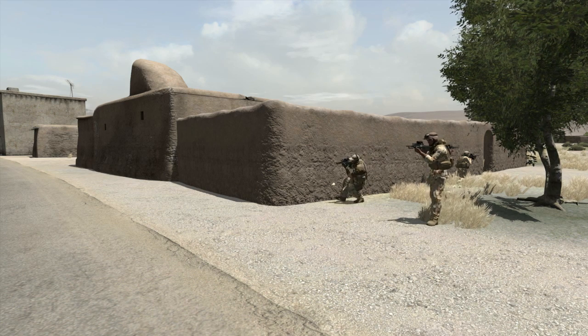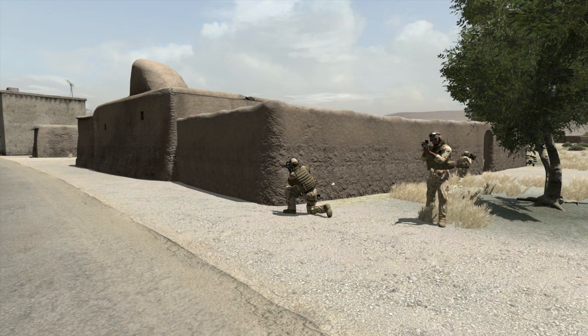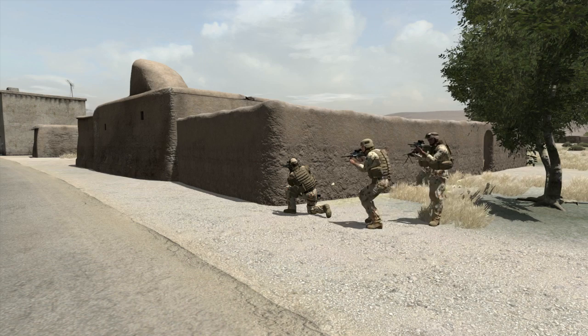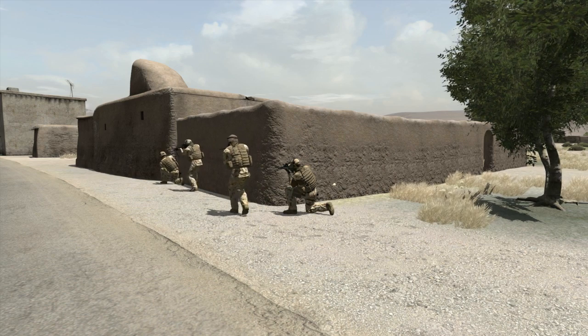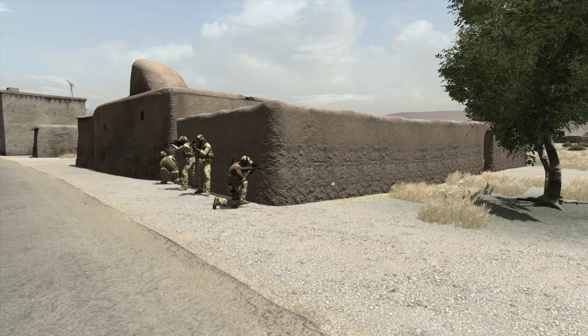Next, the second man moves up to the corner and takes a knee to peek around the corner. Once the second man is set, the point man covers the team's front and 45 degrees to their flank. When these sectors are covered, the two remaining members are able to pass between the first and second man and stack up on the other side of the wall. All that's left is for the first and second man to complete the manoeuvre. This changes up the order of march, so each team member needs to understand where their new sectors lie and cover them while the team continues to move through the AO.